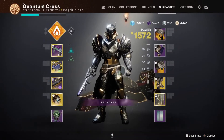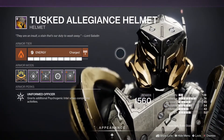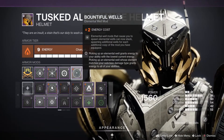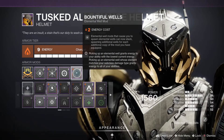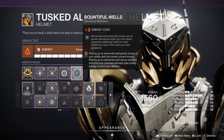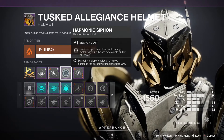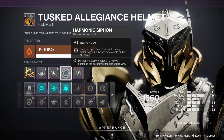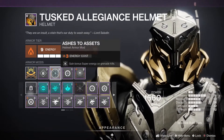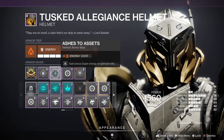Starting with our mods, the helmet has a Solar elemental affinity so we can run Bountiful Wells — every time we create one elemental well we'll make two instead. Because we're using so many solar weapons, Harmonic Siphon will create extra orbs to support us and our teammates. And because we can throw out so many grenades, Absolution lets us get that super just a little bit faster.